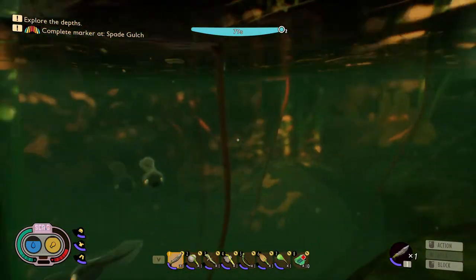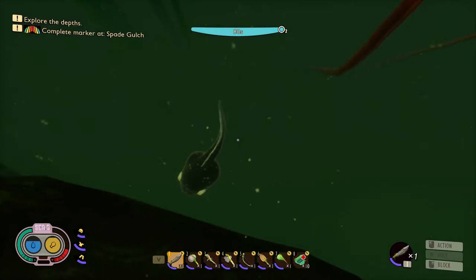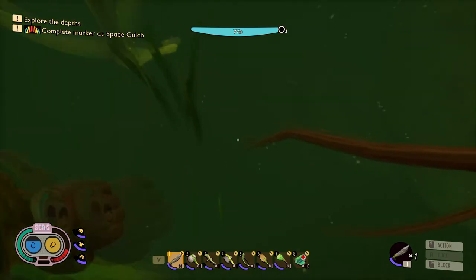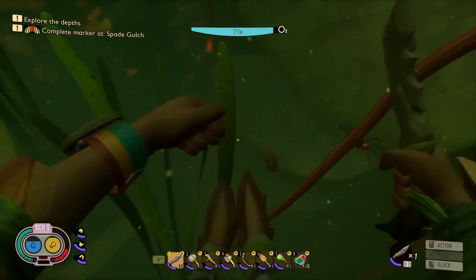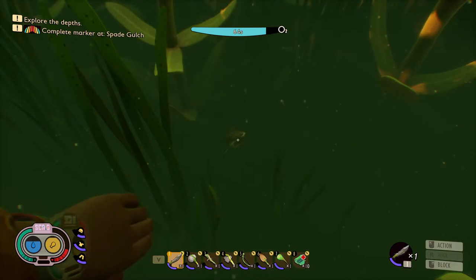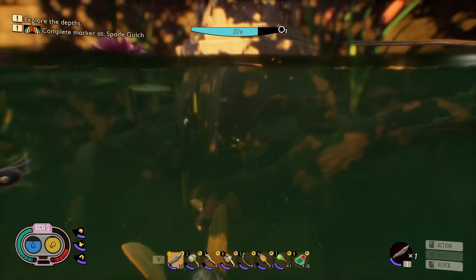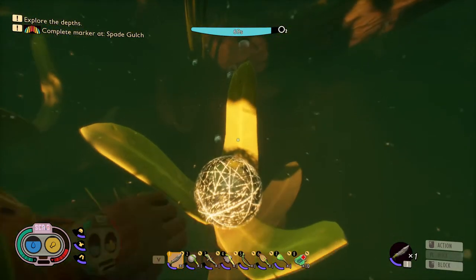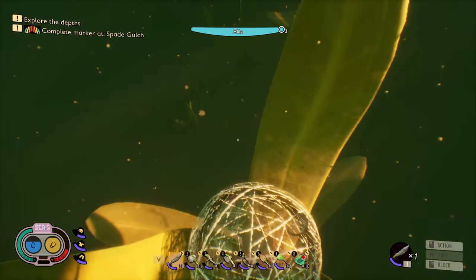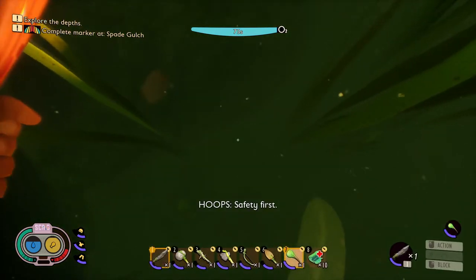I'm not going to be messing around with those diving bell spiders this time, hopefully. Let's go down here, I want to make sure we have enough oxygen. There's a diving bell over there — a couple of them. We also need to get another one of those guys for the fin flops. Alright, let's go over here, safety first — get out our torch.